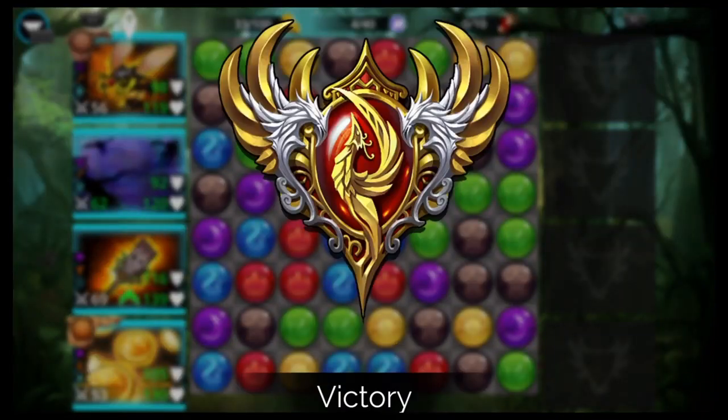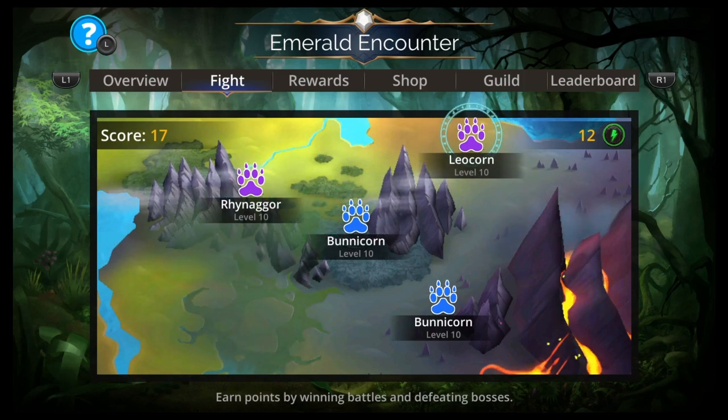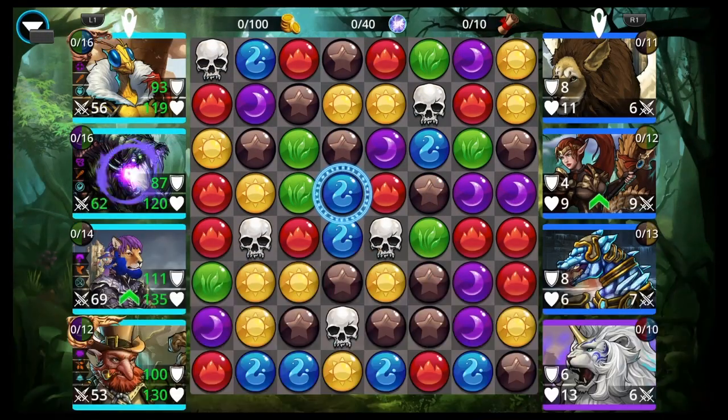In this first one, if you have access to everything, this would be the team that you would use. And then I have an epic-and-under team for everybody that doesn't have all the mythics and stuff. And then I have a skull team for people that like the funny teams.